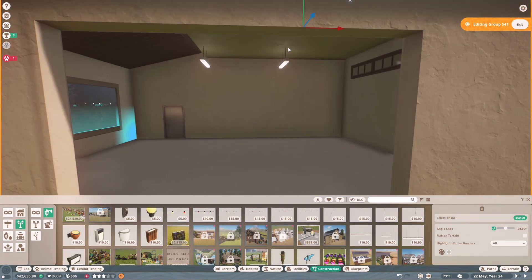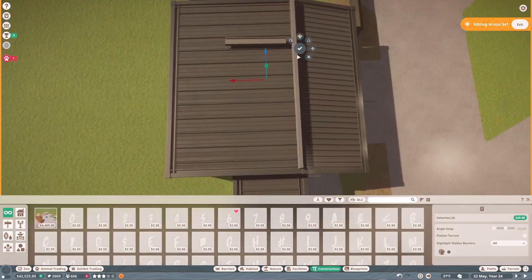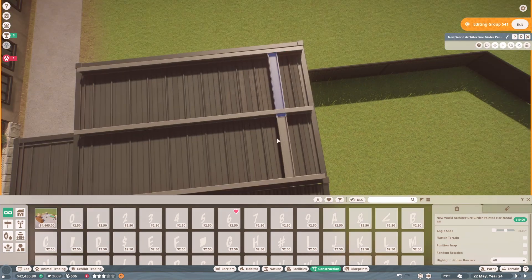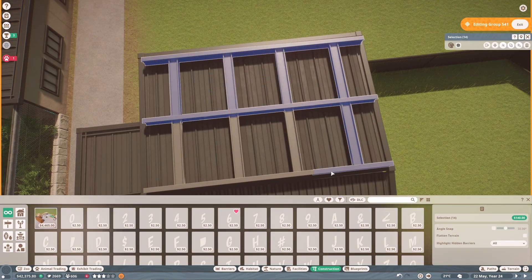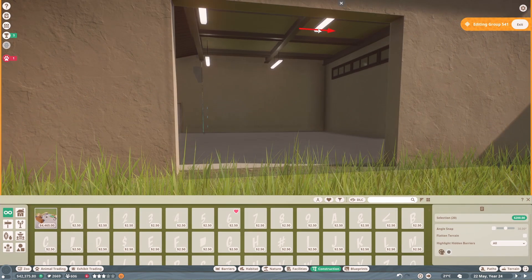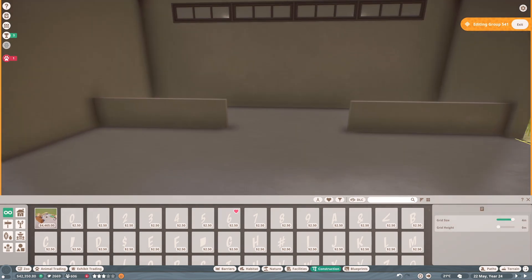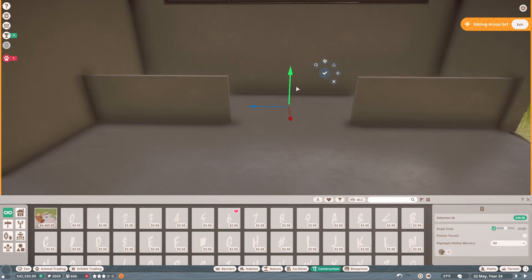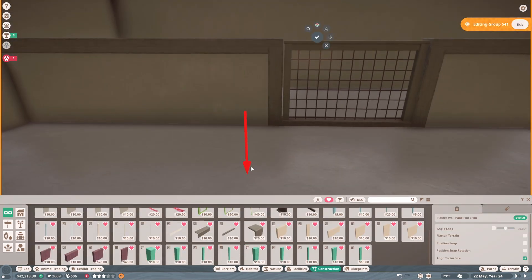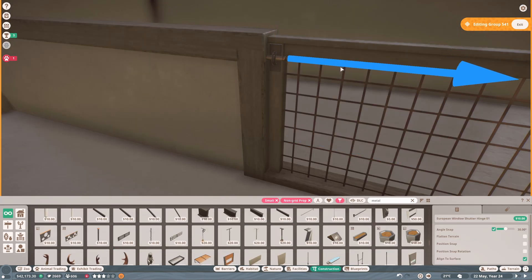Off camera the meerkats were getting really stressed because there were too many guests at one point, so I switched the glass panels in their build to one-way glass and this seems to have fixed the problem temporarily. It's not always a problem, just when there happens to be a really large crowd around them. The meerkats aren't actually a very confident animal and they are in quite a crowded area.